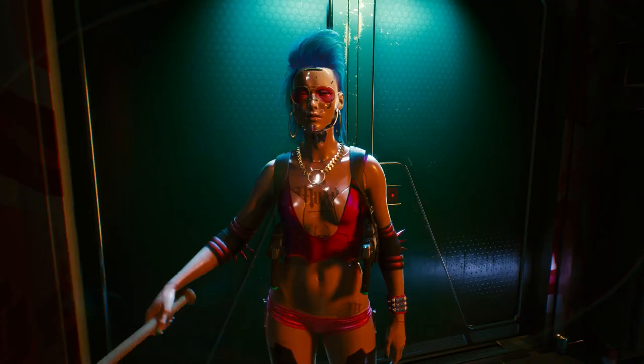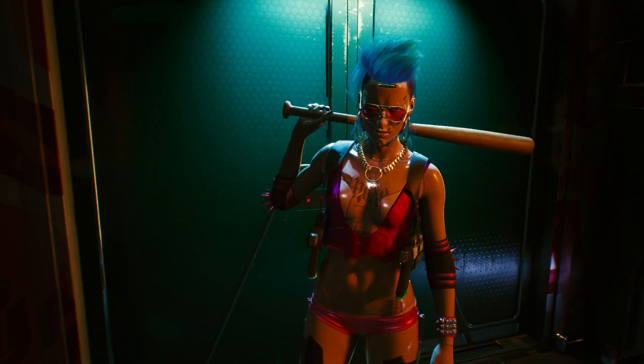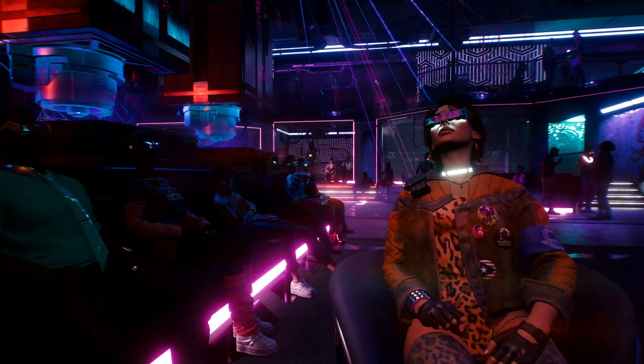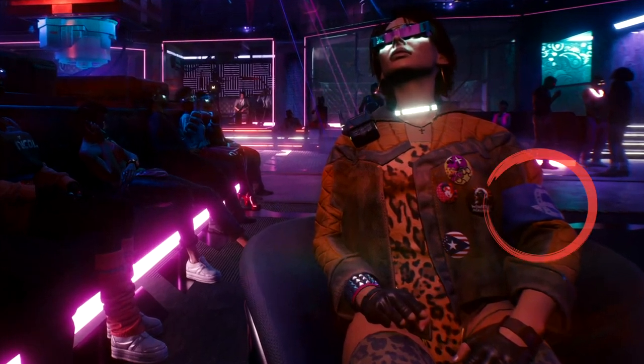At 1:18 we have the Mox bodyguard from the 25-minute b-roll — again a super awesome design, and I'll side-by-side that for you to see any noticeable differences. Inside Lizzy's Bar we have a bunch of people enjoying some braindance activities, including a woman on the right who has a 6th Street armband, likely from the gang. She has a wounded machine and new USA pin.